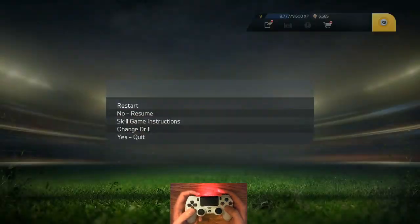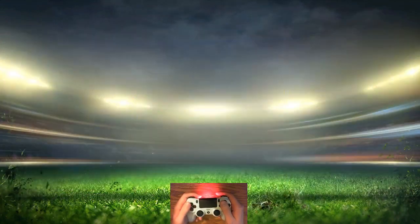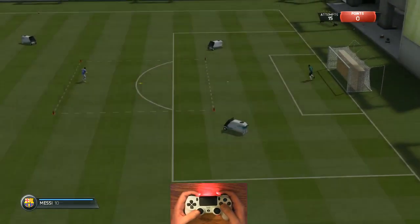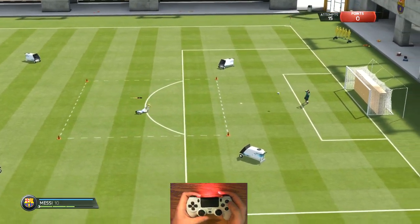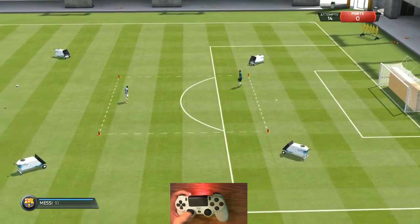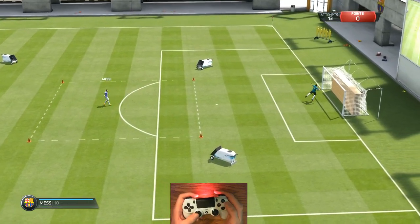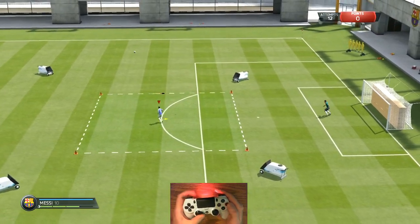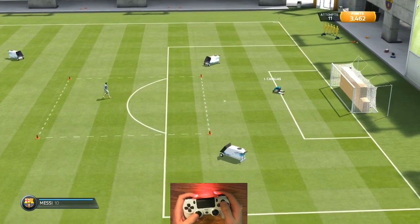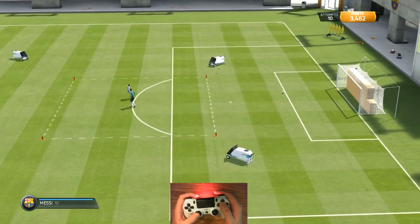Now let's back out one more time to show flare shots. That's under advanced shooting — the silver one. Flare shots are what you always see people uploading on YouTube. L2 plus circle gives you the cool little flairs — you can get a bicycle kick out of it. If you're feeling fancy, maybe you're up 4-0 or there's no one on the guy at all, go for some flare shots. They look cool.